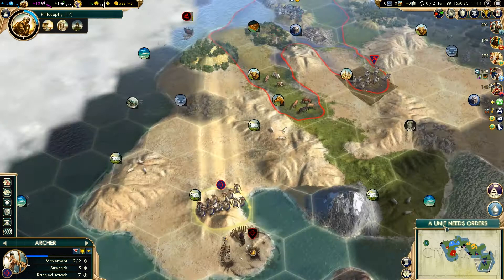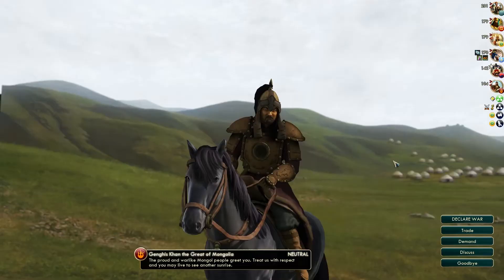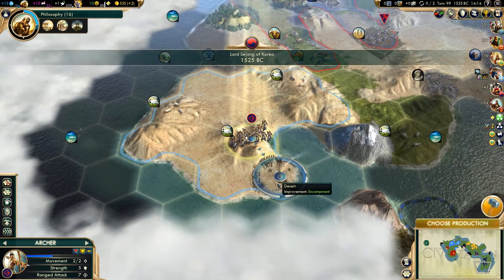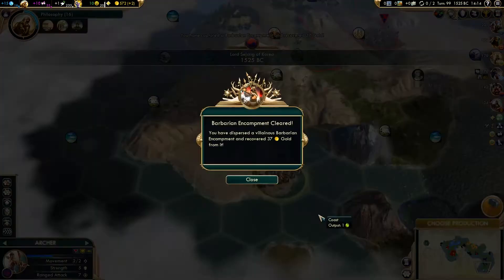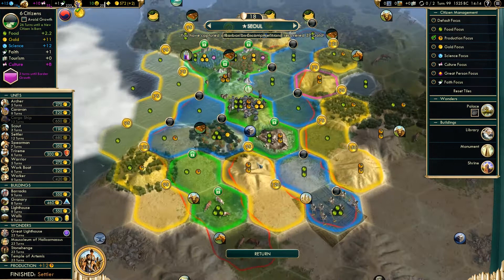Let's continue to try and wipe this camp out. Hopefully we'll be able to move in and clear it on the next turn before anything respawns in it. Genghis - hopefully he's very far away. Not too sure how we bumped into him; it must have been a boat or he has come and found us. That's another encampment cleared. We have finished our settler.